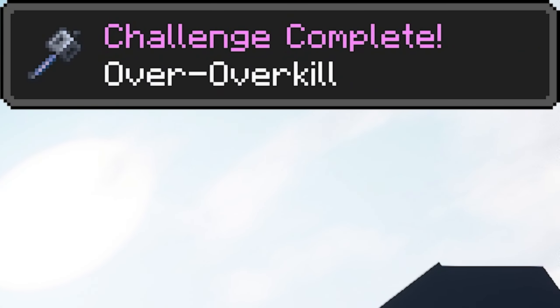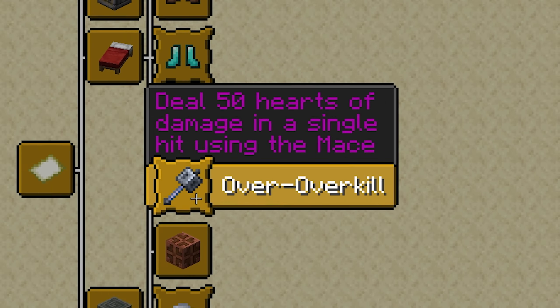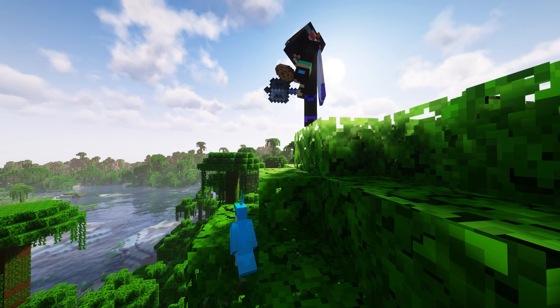There are two main ways to achieve the Over Overkill Challenge within the Adventure tab, where you need to deal 50 hearts of damage with a single hit using the mace. You obviously first need the mace, crafted from a Breeze Rod and a Heavy Core. Both items are exclusively available in Trial Chambers.